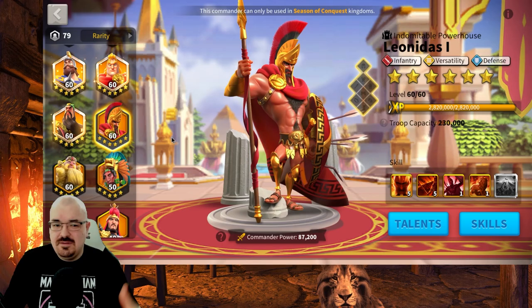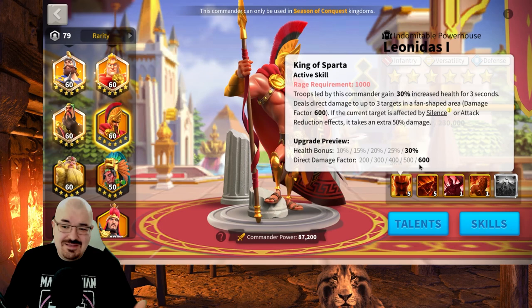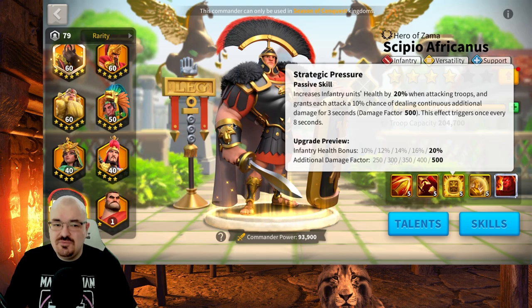With current commanders on the field, it's highly recommended to bring much higher damage-factor type commanders. If Leonidas ever gets reworked to maybe 1500 or similar, he will have a comeback, but with 600 that's way too low. That's why Scipio is way better — 2000 direct damage factor plus additional damage.